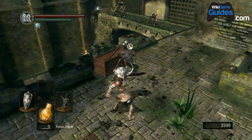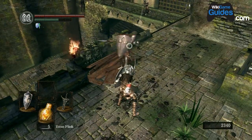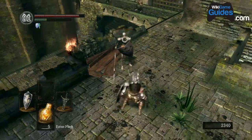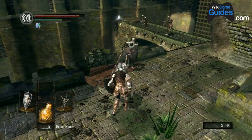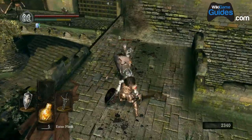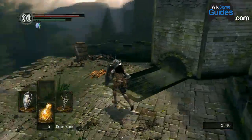If you get the Fang Boar Helm, use it — it looks awesome and it is a good helmet. But it's not like that Drake Sword, which I would say is a make-or-break item that makes the early game infinitely easier.